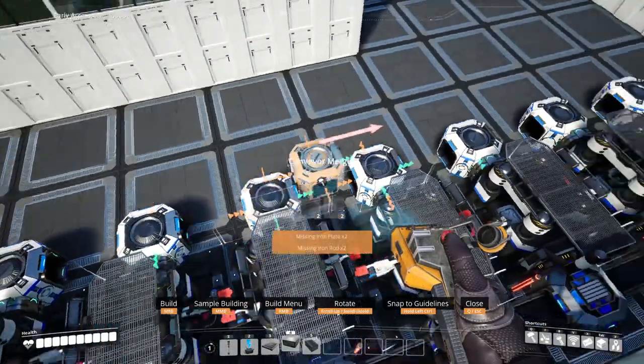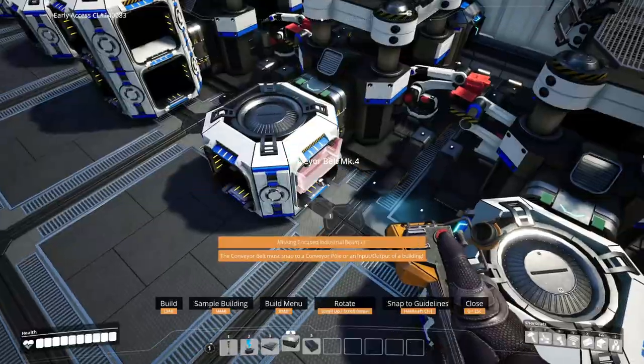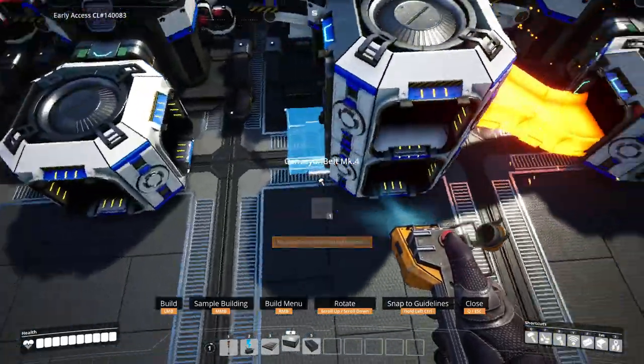You'll have two rows of quickwire here, so place a second merger on the sixth merger and the final one in the row. Connect the belts. Use Mach 1 for the output and Mach 4 for the merging.